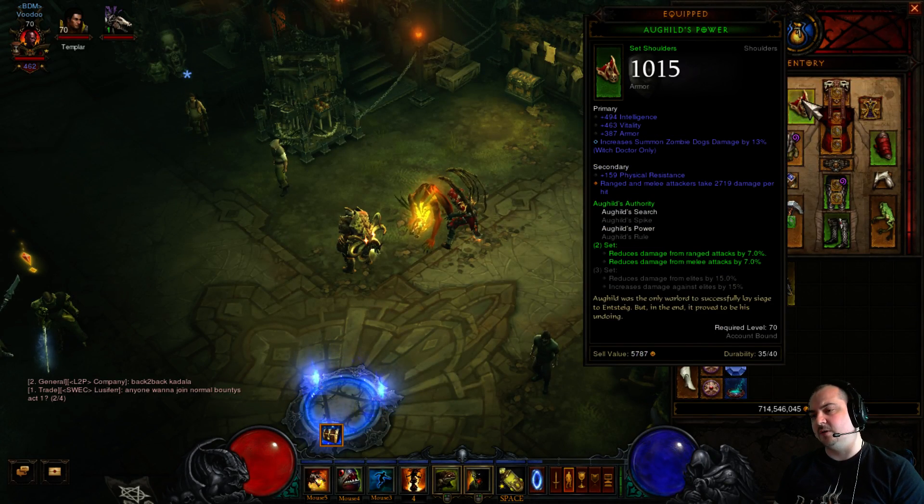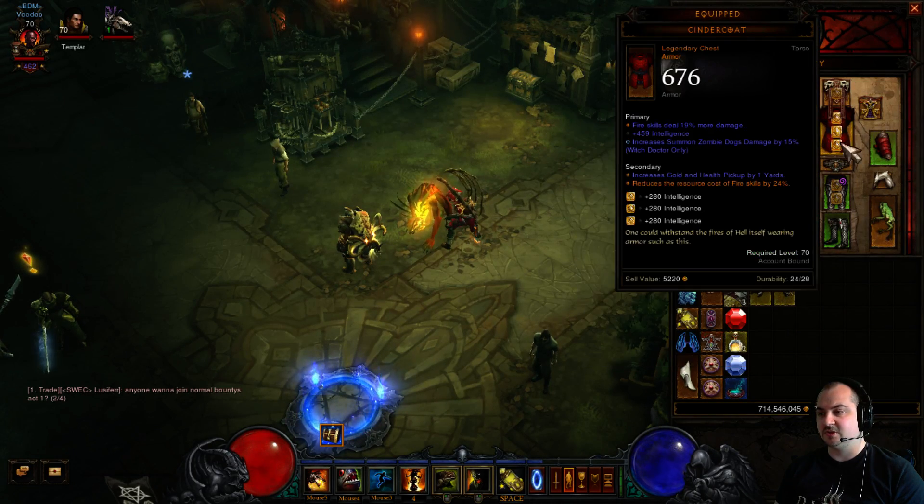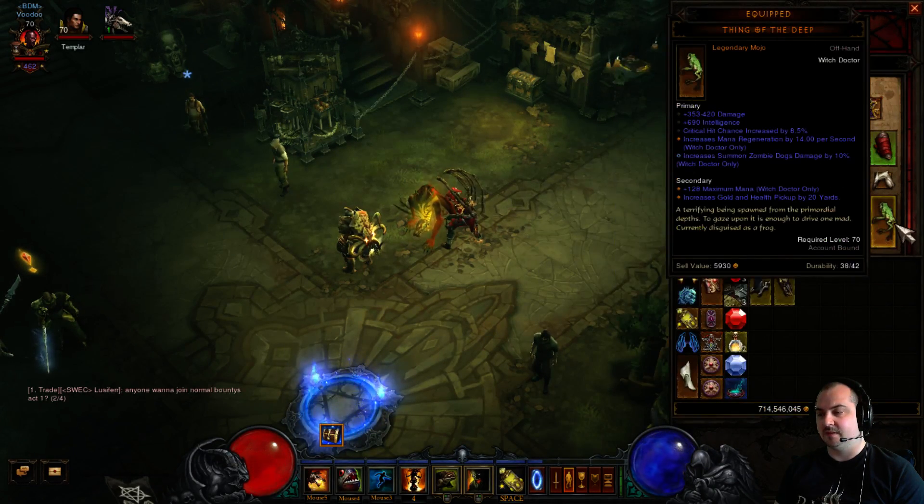I'm using a two-part Aughild's set bonus for the reduced damage from ranged and melee by 7%. Make sure the shoulders has as much zombie dog damage as possible — you can have 15% and up to 45% in total. I think I've got 38% at the moment. Make sure it's on your shoulders, chest plate and mojo. It's very, very important.